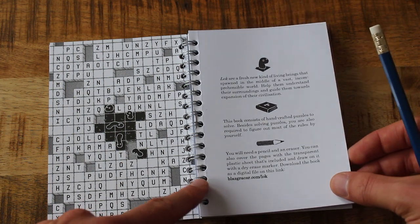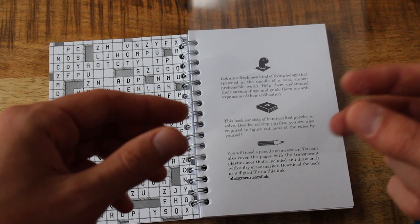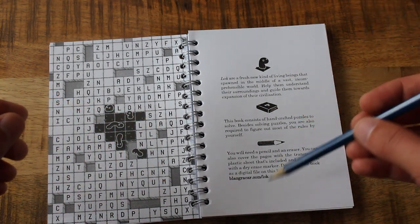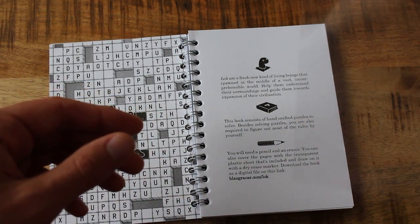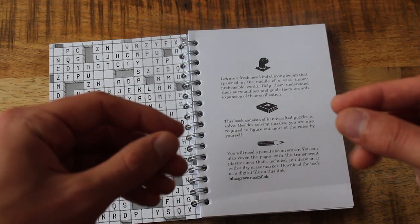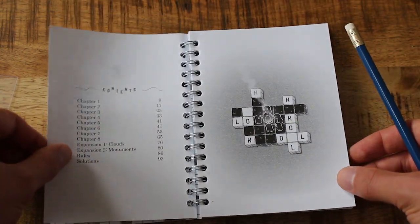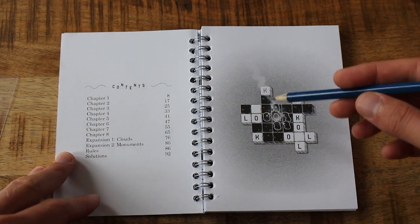You can also cover the page with the transparent plastic sheet that's included and draw on it with a dry erase marker, or download the book as a digital file. I think for now I'll just write with pencil and see how it goes. My camera is in front of me so I'm having to reach around the side of it — if I knock it, I apologize.